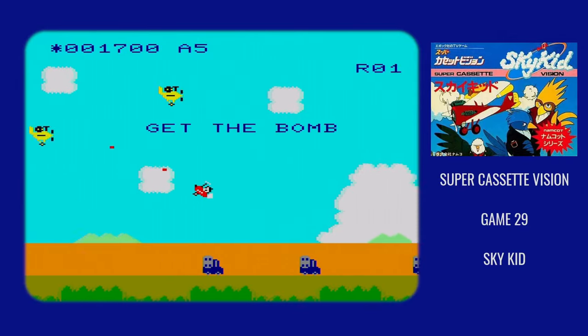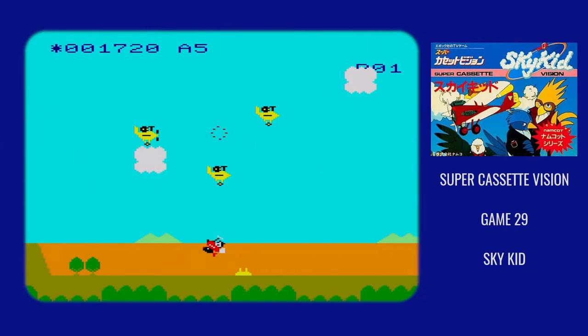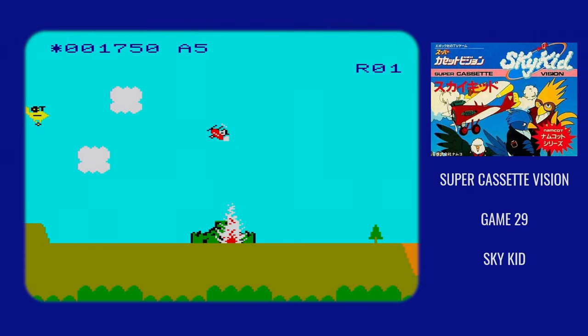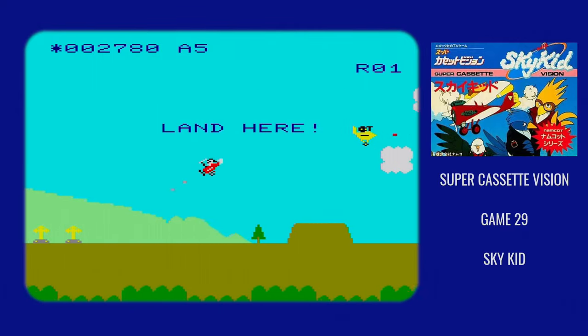So this is a case where the same game for two competing platforms was available at the same time. Just like the other Namco games for the Supercassette Vision, Sky Kid is extremely rare and extremely expensive — copies commonly sell for more than 20,000 yen.